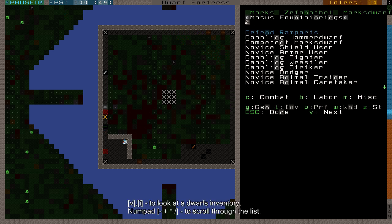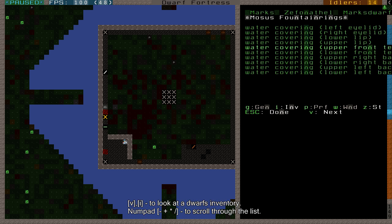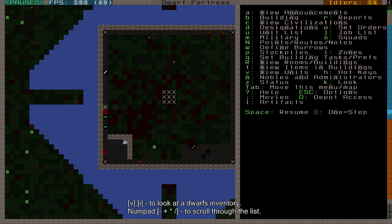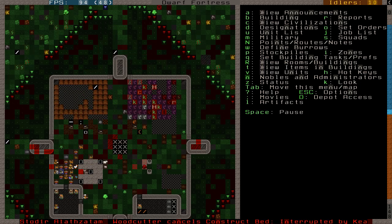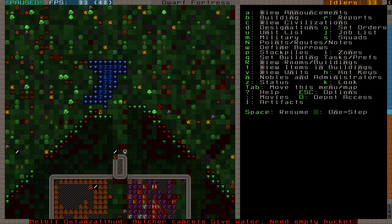If I use V to go to them, then I for inventory, I can see what this dwarf has. He has a lot of fiber cloaks, cave spider silk, left gloves, a sock, a silk shoe, and a chestnut crossbow. Water on his head since it's raining. But he doesn't have any armor - just normal clothes. And if a goblin attacks you when you're wearing normal clothes, they'll get right through that. We want to prevent that, so we're going to make some more armor and create more weapons.